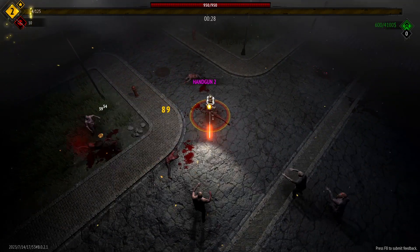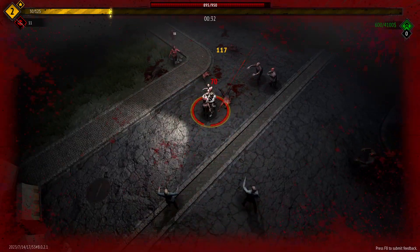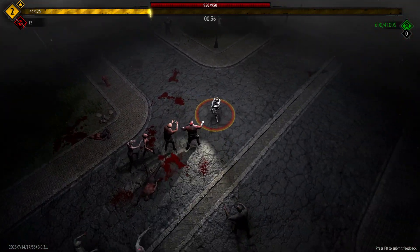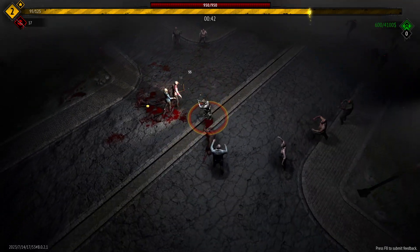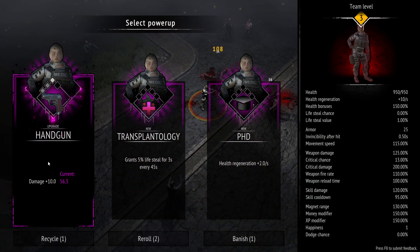If I get hit by a couple of zombies, look at the health regen — 15 per second. However, I feel the medic is probably not best as a team leader. I think you should start with more damage and potentially bring the medic in as your last survivor.